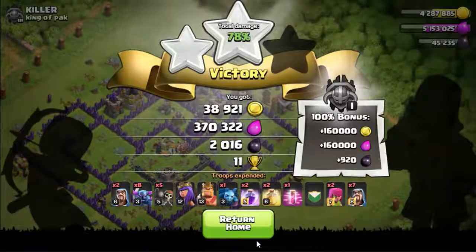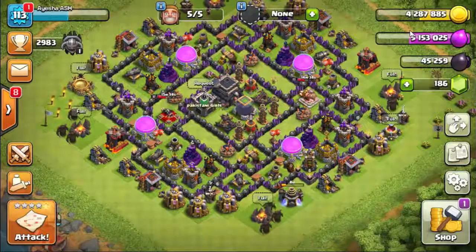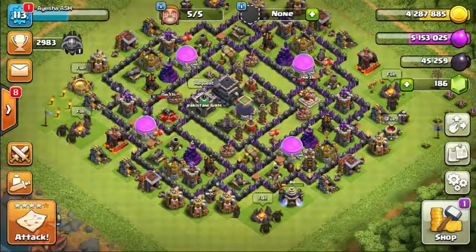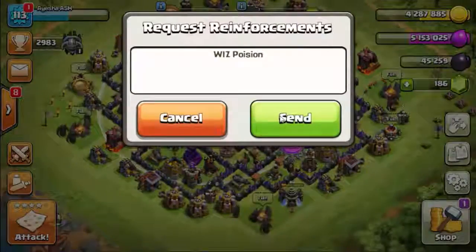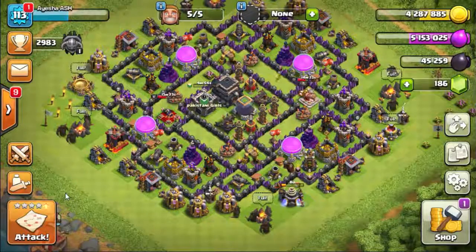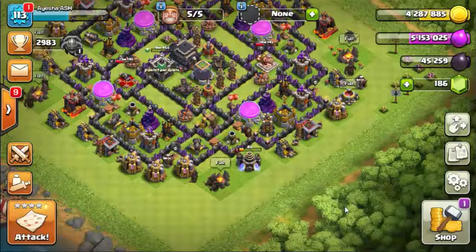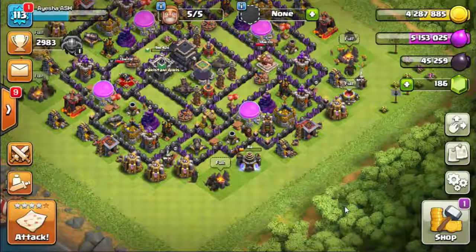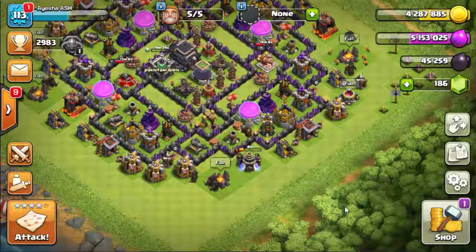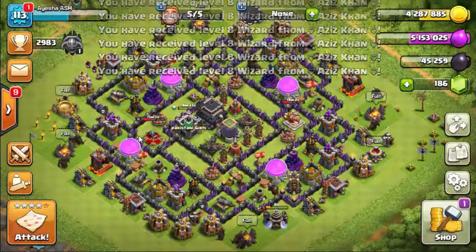We got amazing loot, amazing elixir, and 2,000 dark elixir — that's good. 11 trophies and 100 percent loot bonus. Back to the home — look at the loot: four million gold, five million elixir, and 45,000 dark elixir. Unfortunately we didn't get three stars and didn't win the loot bonus, but we did a great attack. The first one was amazing and the second was a very good attack too.